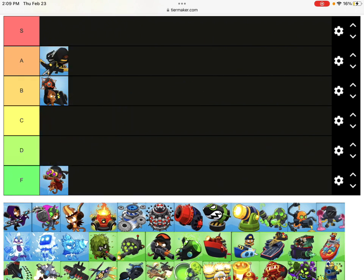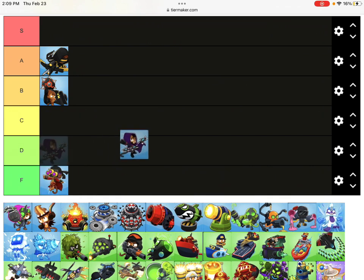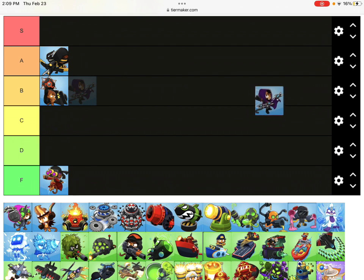Crossbow Master, A tier. It's great against ceramics but falls off late game, but can solo up to round 80. A tier. Glaive Lord - amazing at ceramics and pretty good at mobs. It's not amazing at DDTs, but Crossbow Master and Glaive Lord are pretty good together. A tier. Also, we're ordering these.